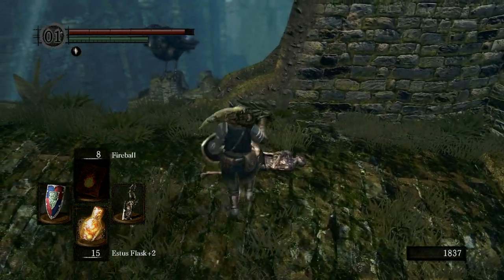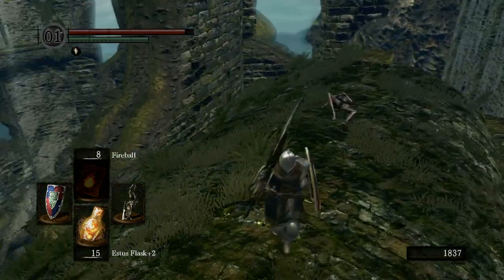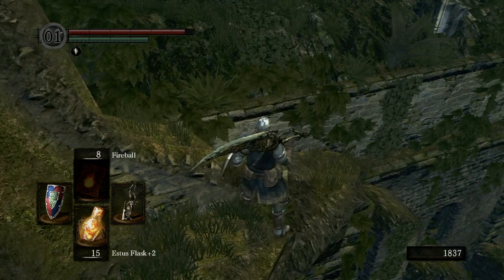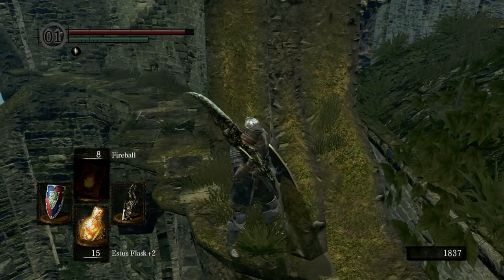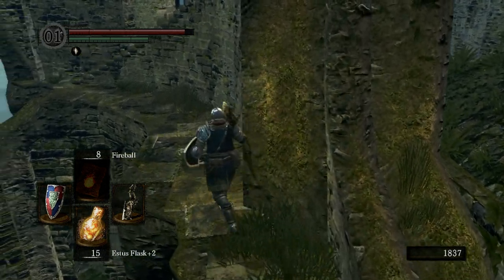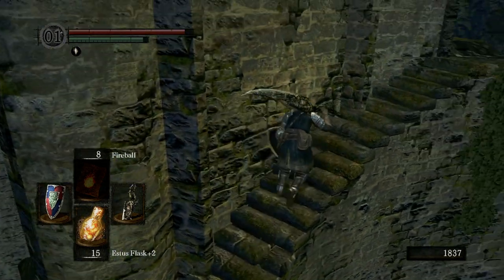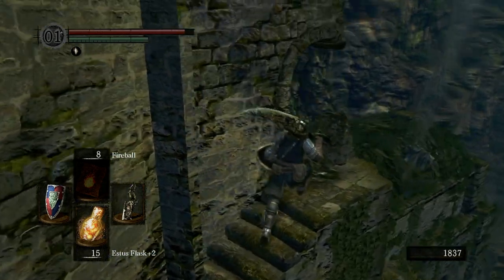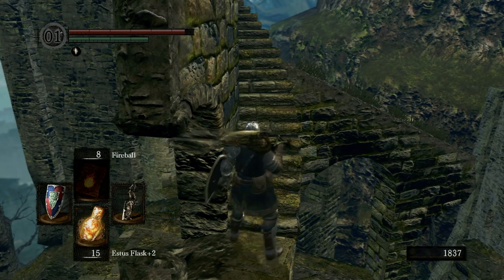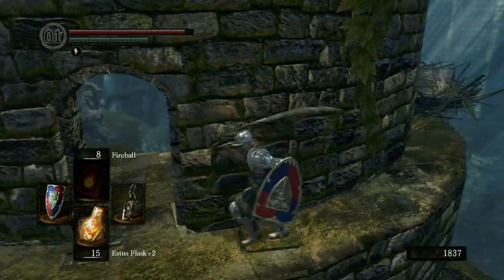I actually recorded myself doing it, but then my computer crashed and I had to restart it. Next up you basically just want to jump back up here. If you miss this jump, you're just going to have to do it again — just don't jump onto the roof once you already have the key. We do need this key. It's very important because we're basically trying to find a very important ring for the next video, which is going to be Blighttown.